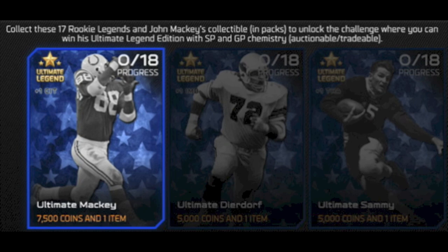That's going to do it for the new Ultimate Legends. Mackie is the collection reward — gives you 7,500 coins and the Mackie card. You can pull the Franco Harris out of packs, I believe. And just like all the other Legends, you do the collection with the rookies. Hope you all enjoyed — drop a like if you did, subscribe if you haven't, and let me know if you're going to be picking up any of these new cards. I'll catch you guys later, peace out.